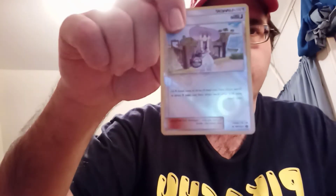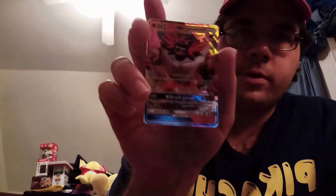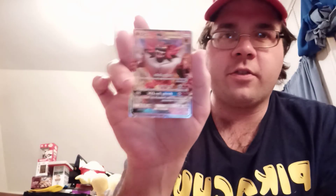First the reverse holo, which is a Lillie trainer card — really cool with the nice shininess, the big Pokeball and the small Pokeballs. Then we got a Incineroar GX card — I don't think I have this one. Really amazing shininess in the back with all the little sparks and embers close to his chest. It has Hustling Strike, Hustling Strike Tiger Swing, and Burning Slam GX — really cool first card out of this box.